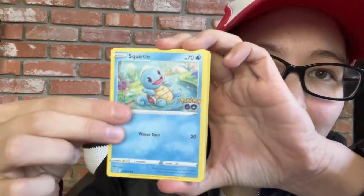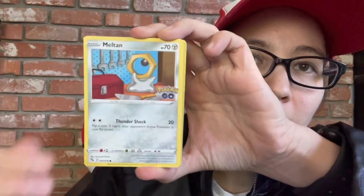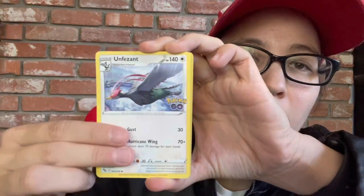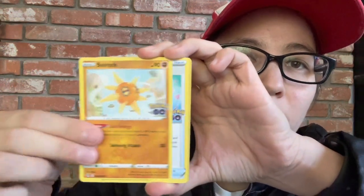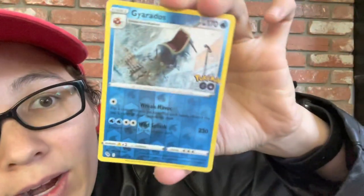I haven't opened any of these yet. I'm assuming the card trick is the same, but I could be wrong. So we got Radada, Squirtle, Pikachu, Wimpod, Melton. I really like the energies in these. Solrock, Lure Module, Reverse Holo Gyarados which is a rare — so that's nice.